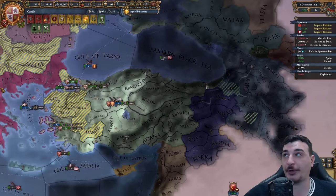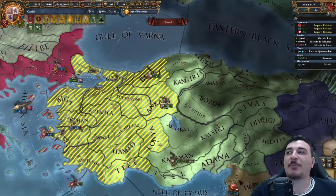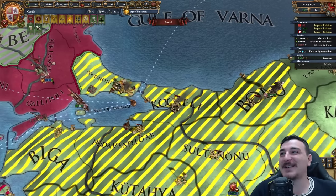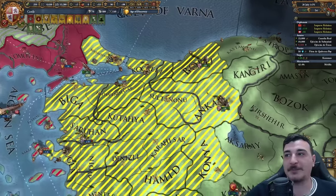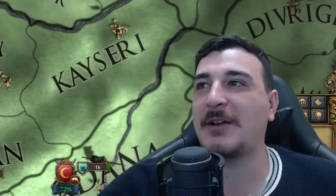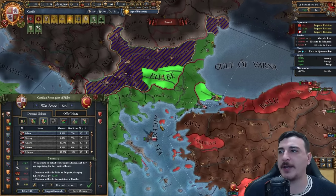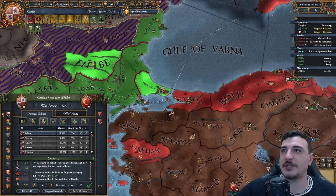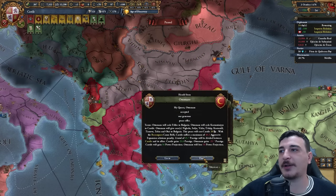We can also do a naval barrage on Constantinople with the amount of ships we have blocking the strait. We're a few months into the war and haven't fought a single Ottoman army — they are 100% struggling with the Karakoyunlu war. Interestingly, most people think Istanbul is the capital of Turkey, but actually Ankara is the capital. Istanbul was historically the capital of the Ottoman Empire after Edirne. We have enough war score — 92%, getting everything we want. That's the Ottomans out of the Balkans.